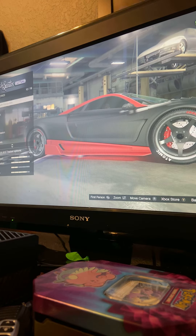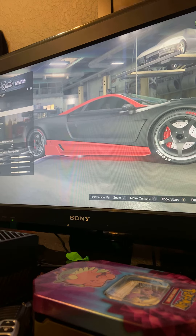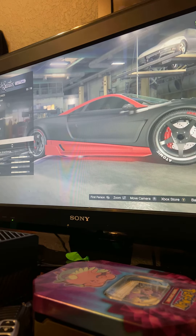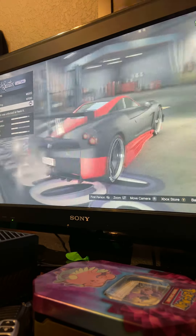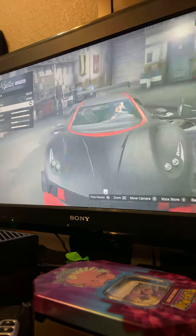Then go to where it says spoiler and select GT wing. I hope you guys enjoyed this video — peace out.